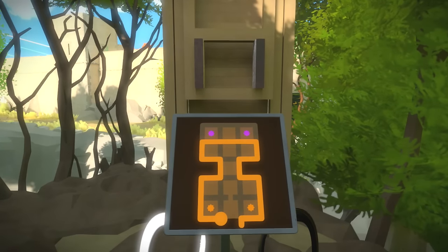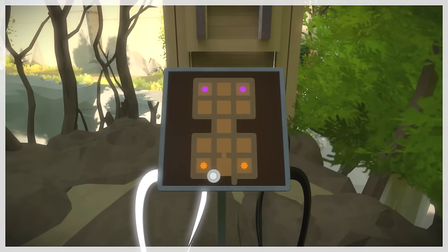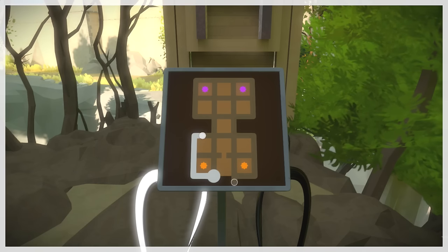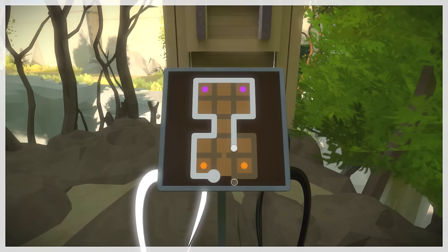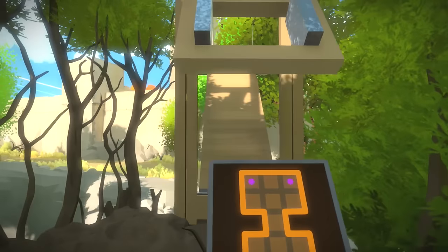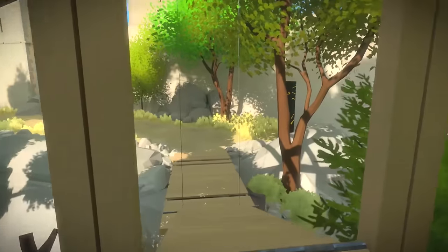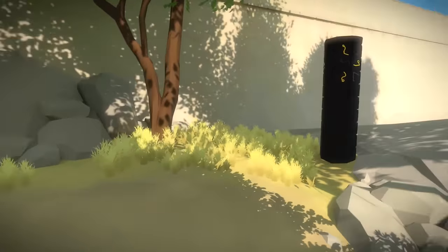Okay guys, here we are. The solution to this one is actually really quite simple — just one of those things that for some reason I couldn't wrap my brain around at the time. But since these are different colored stars, you can actually just circle everything, and it still counts as a valid solution. I'm sure everybody who watched that at the time probably wanted to kill themselves because I couldn't understand that. Sorry.